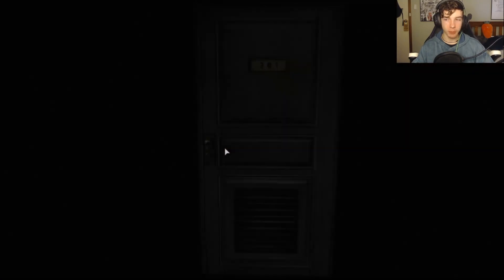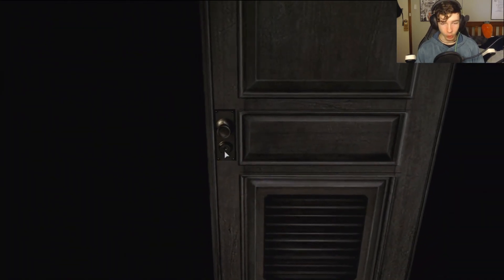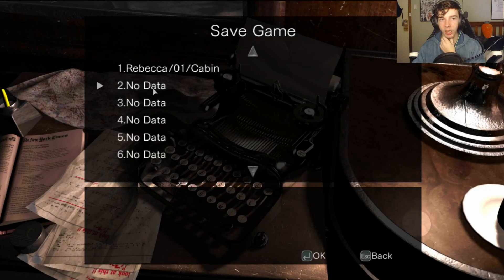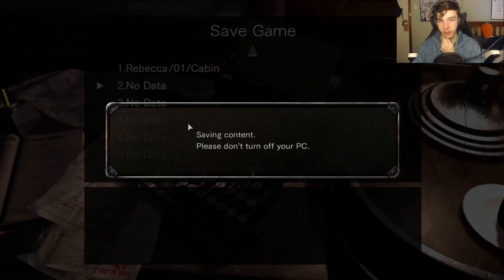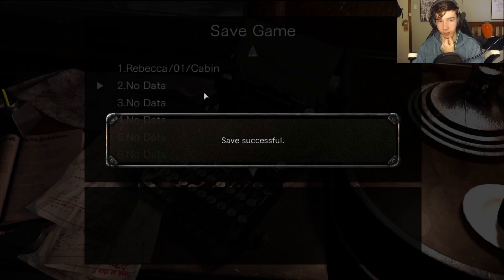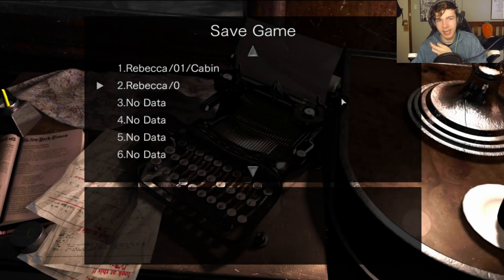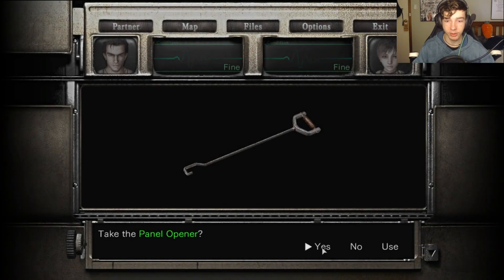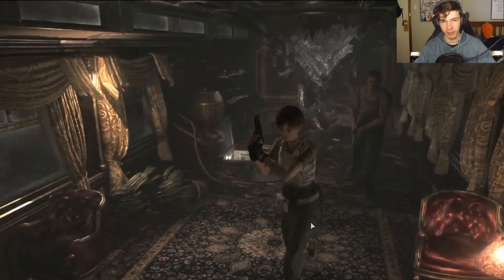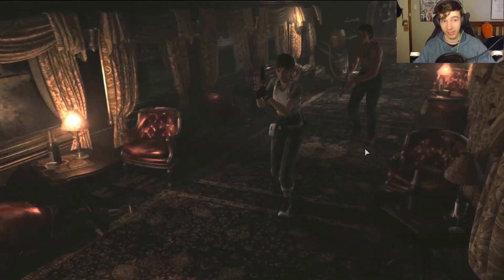First thing is first - I am going to save, because I do not want to lose my progress. Also, I'm guessing when there's this nice music, that means we're safe, and we're in a safe room. Usually where there is a save point, it's a safe room. I guess first things first, we'll pick this up. I think it said it was a panel opener or something like that - I figured that's what it was.